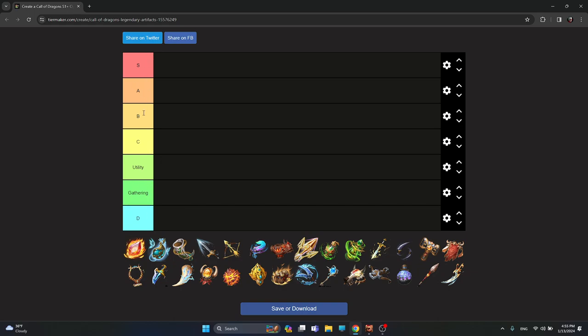Here as you can see is S rank, A, B, C, and a Utility rank — simply because there are a lot of artifacts which are purely for utility, gathering artifacts, and really bad artifacts. First let's fill up the gathering and utility artifacts because there are not that many, especially the gathering ones.